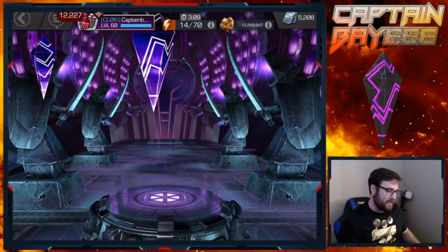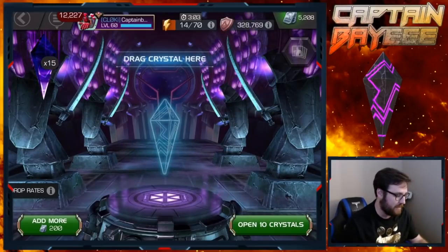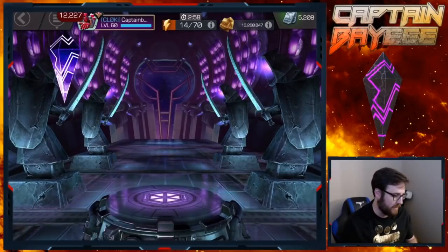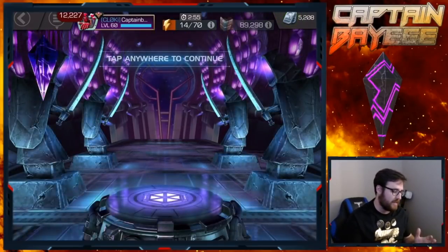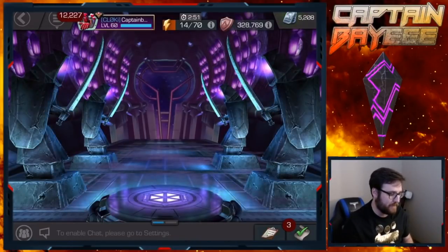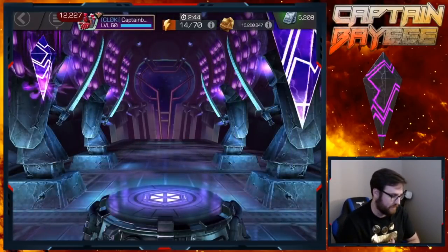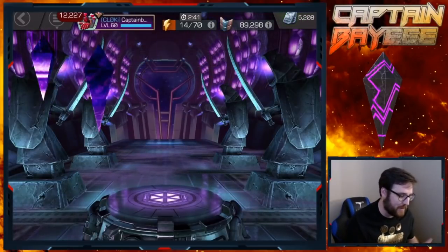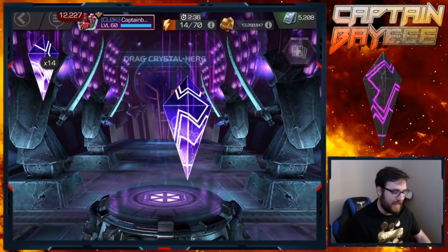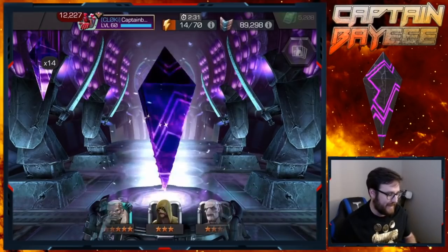So who knows, maybe we're in for something special today. We're gonna do the pet method - with cavalier crystals, whenever I've done that I've gotten lucky; whenever I haven't, I haven't gotten lucky. So we're gonna back out once, go back in, let them all load in on their own - because that's how I've seen it done. Back out a second time and then go back in. Now we're good to go. We've got 15 here so we'll spin out the first 10 and then pop the last few.